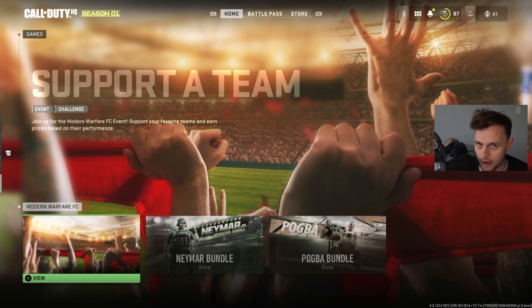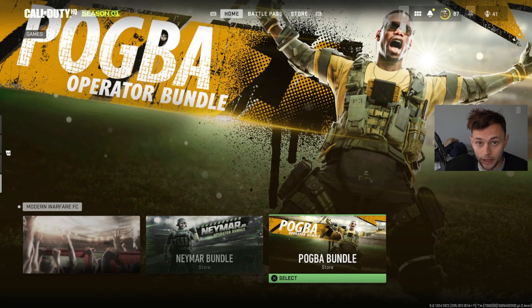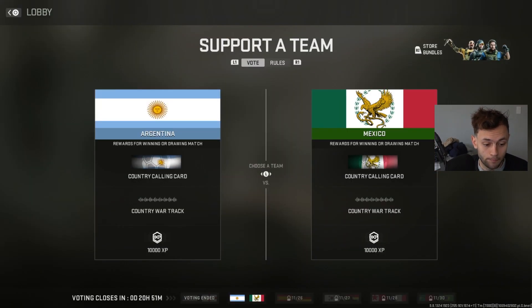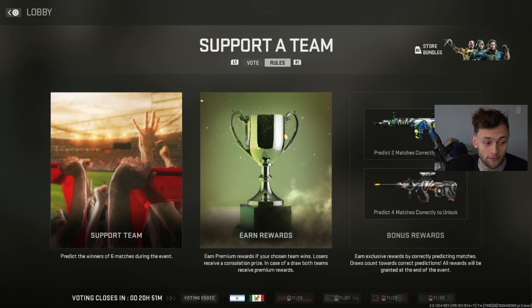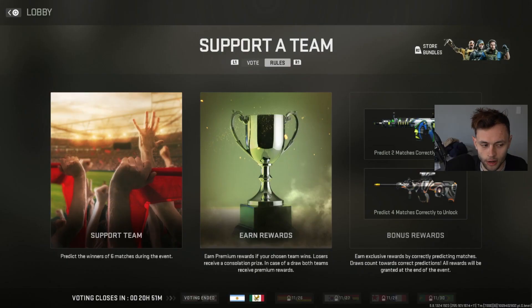This is fully available for everyone now. When I recorded my earlier video it was still rolling out and bugged for a lot of people, but now it's fully here. We have the Neymar bundle and the Pogba bundle, which I'll go through in a few minutes. On the event itself under 'Support a Team,' the voting for the USA and England match just ended, but next up is Argentina vs Mexico. If you predict two matches correctly you'll get this blueprint on screen.